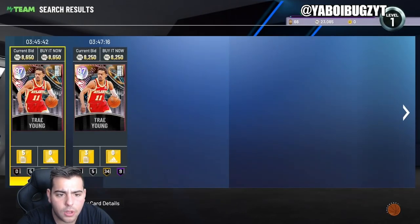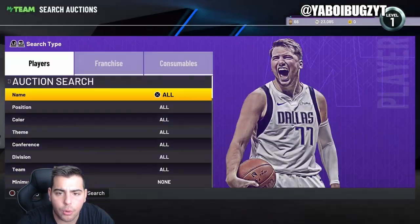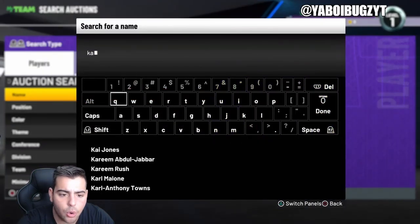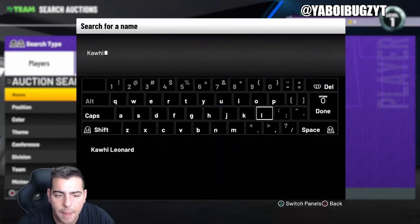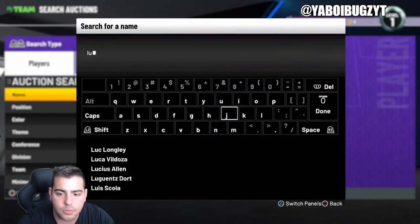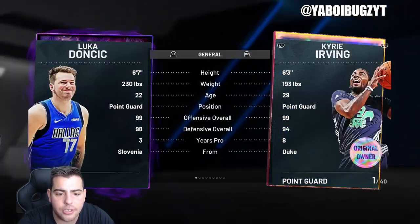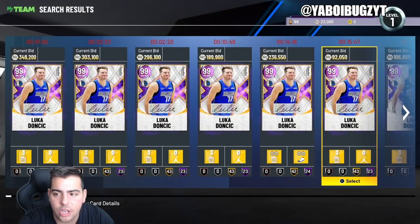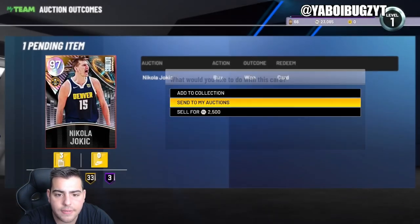Galaxy opal — definitely try this filter, it's gonna be muddy right now. Let's see what Luka and Kawhi are going for. Dark matter Kawhi did drop a tiny bit since he was one of the best small forwards in the game, and Luka Doncic dark matter is dropping badly in price.